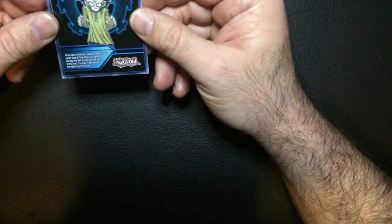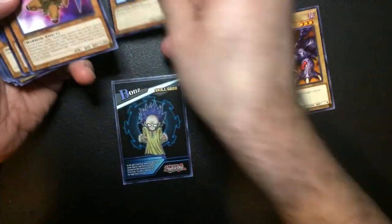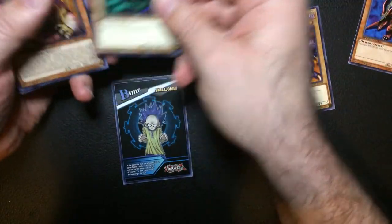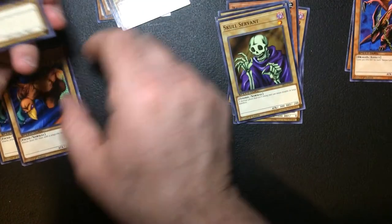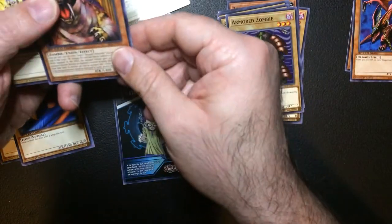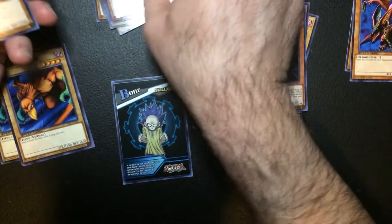Alright, so we opened 13 packs. We got one skill card - Bones. His skill is called The Haunted, so he grabs monsters from the graveyard - pretty much like a Monster Reborn. So we have him for a skill. That's all we have to choose from. Lots of normal monsters - zombies, warriors, warriors, dragon, zombie, zombie, fiend, warrior, zombie, dragon, fiend.